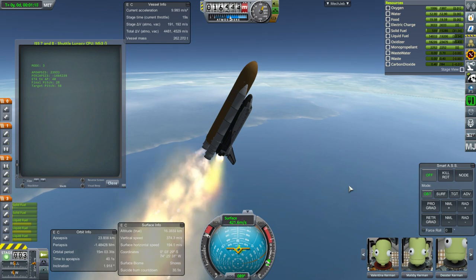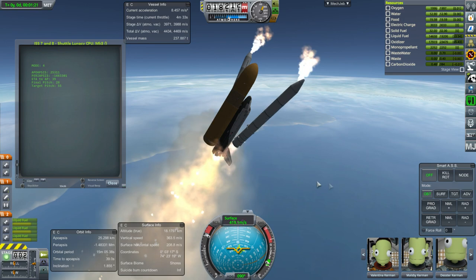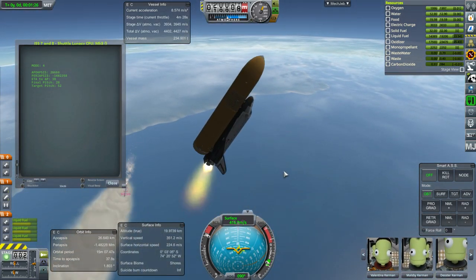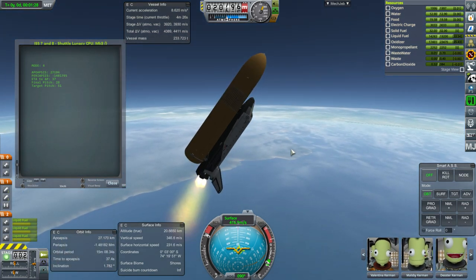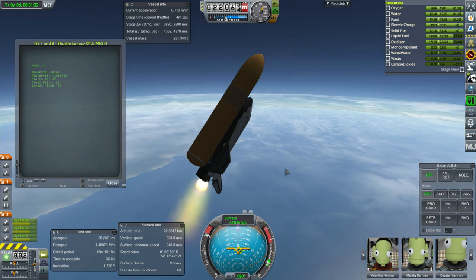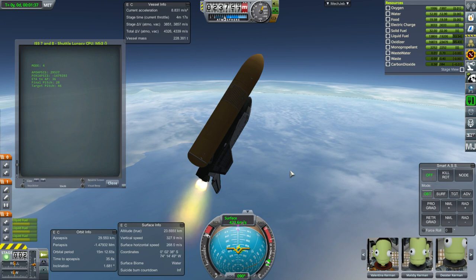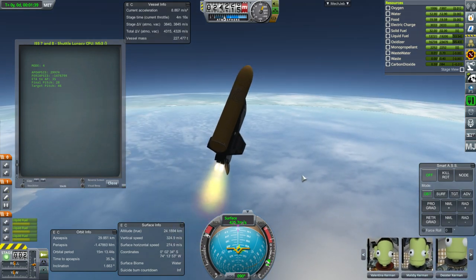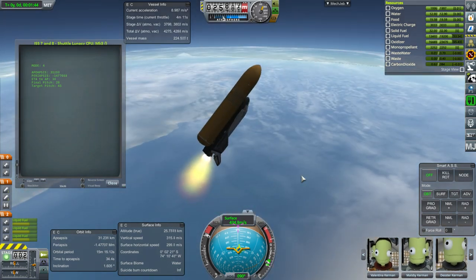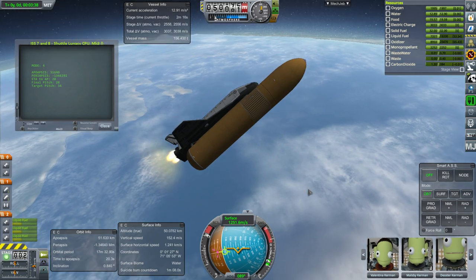Getting ready for booster separation. Booster separation is not ideal right now but it could be worse, so I'm going to take it for now. I don't want to hang on to them longer because they're just a drag on the whole stack - they're not producing enough thrust to justify their weight. On the other hand, they're producing enough thrust that they still go forward first instead of just dropping off to the side, which is annoying. The shuttle is undergoing its roll - everything seems normal.